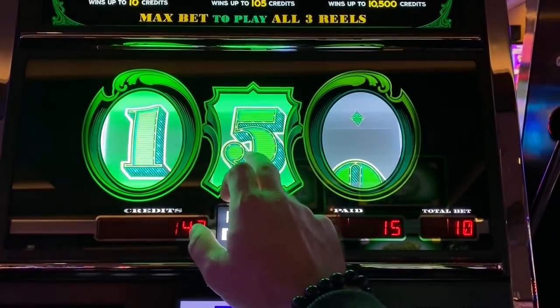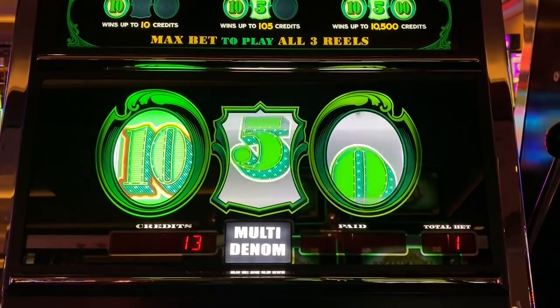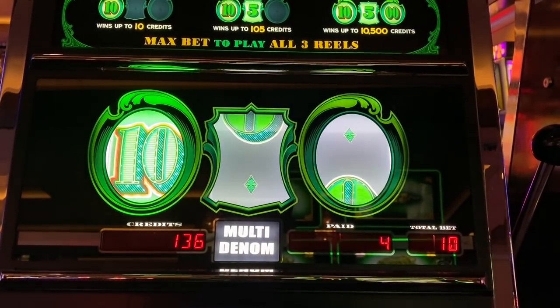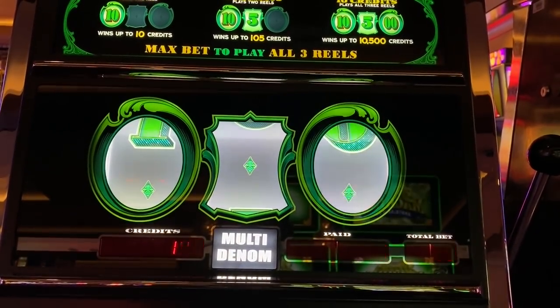When it does the re-spin with the one, you don't want to see the five because it can make it 15, but if you get the zero, it's going to be 100. I've already made as much as I did on that Dragon Link.